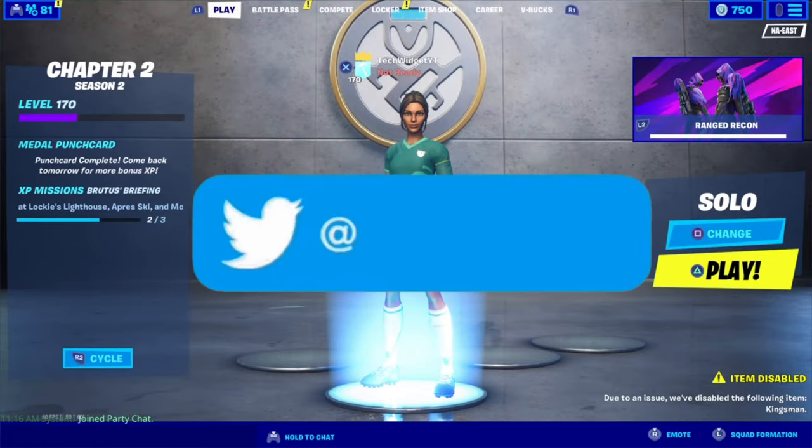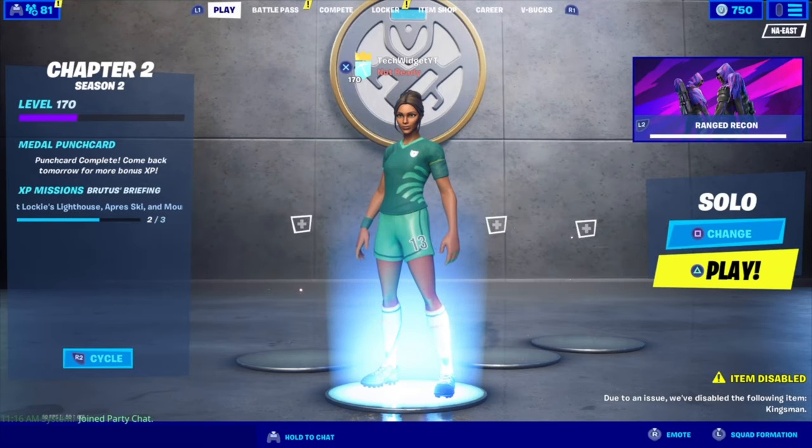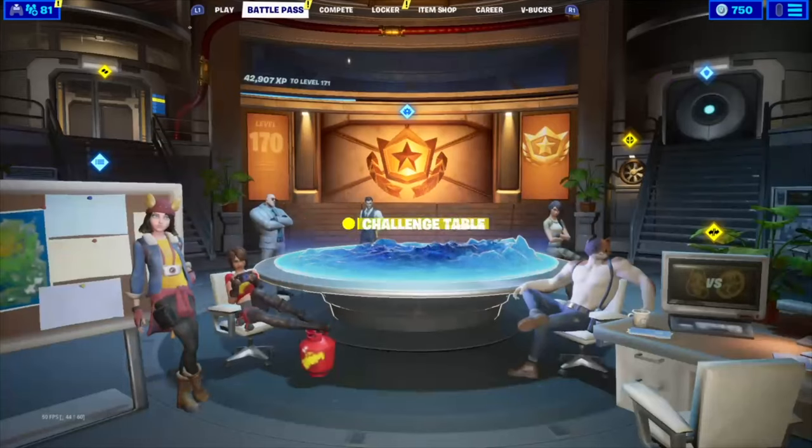The first method is you want to make a mobile account and invite it into your lobby. So you just want to make a brand new account, make a brand new email, then invite it to your lobby and make it party leader.